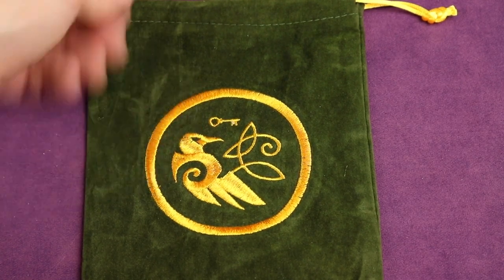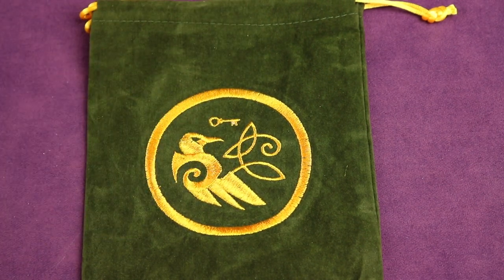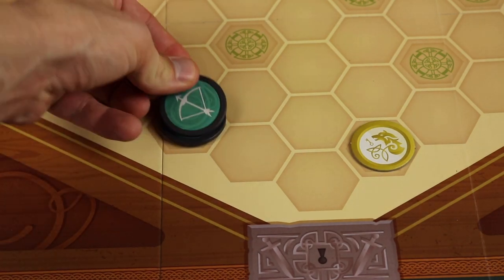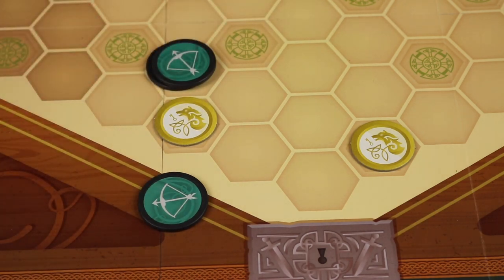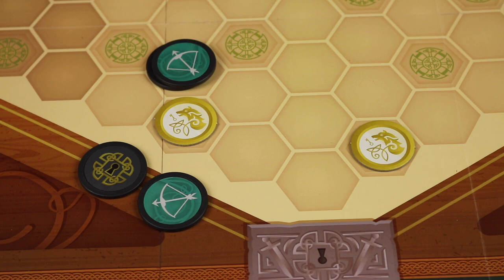It's a bag-building game where you'll be drawing chips from your bag, using them to activate units, and then adding more to your bag as the game goes on. You can recruit troops, bolster and make them stronger, activate by spending others for moving and attacking, use special abilities, or even place things face down to add new troops to your bag.